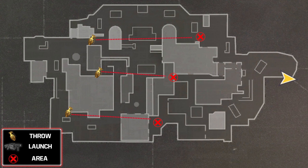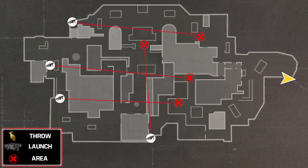From the opposite side of the map we have three nades and four launcher spots — this is on the attacking side in search and destroy, or the A flag side in domination.